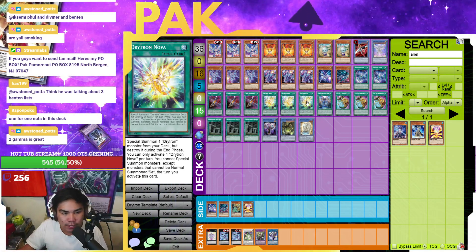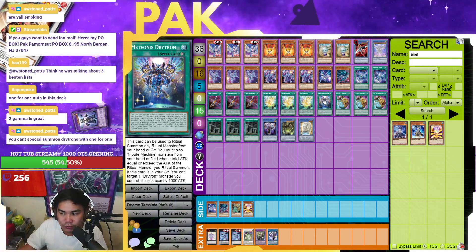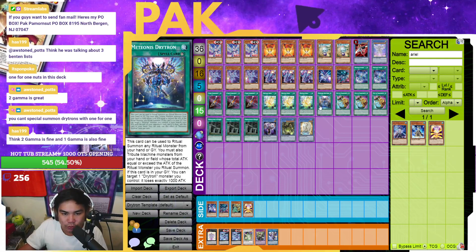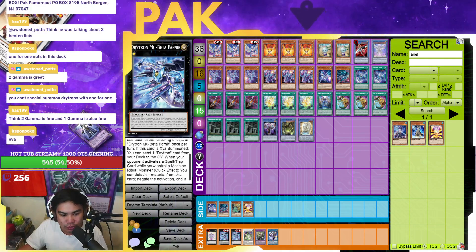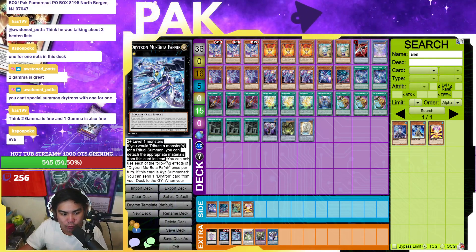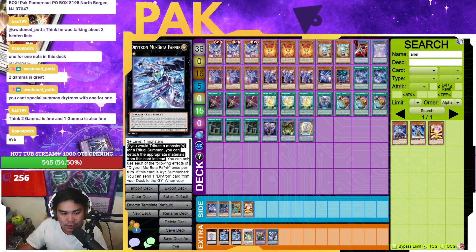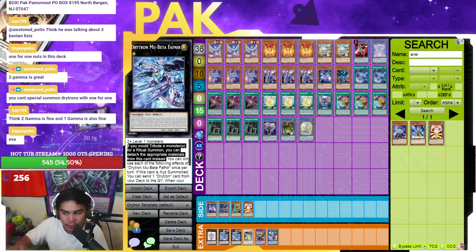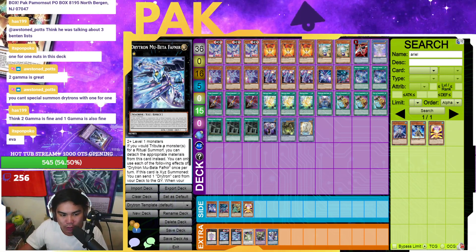Triple Nova is pretty standard. Nova is one of the best cards to play around Droll. Medionis can actually be played as a two-of because of Fafnir's effect. Fafnir's effect — if you were to Tribute Summon a monster for a Ritual Summon, you can detach materials instead — and that effect is not once per turn. It just happens. You just detach once you resolve the spell, which is insane.